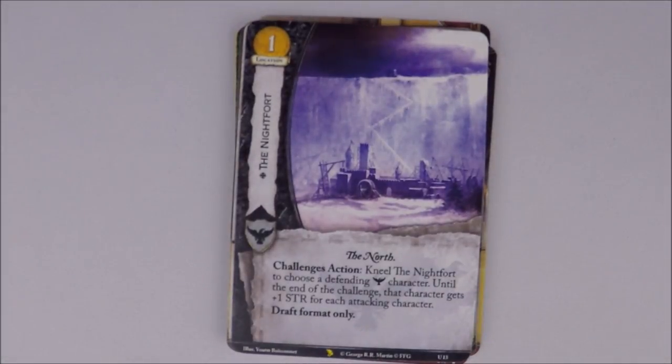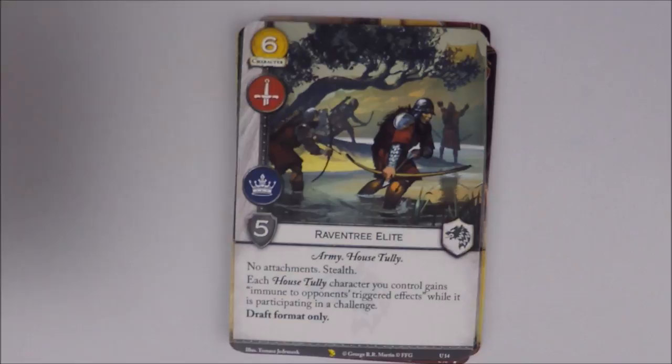I also drafted the Raven Tree Elite — another draft-only card. Six cost, five strength, military and power icons. They are an army host Tully, no attachments, stealth. Each Host Tully character you control gains immune to opponent's triggered effects while participating in a challenge. Draft format only. I know Big Fat Cat is in the draft set too as another Host Tully card, so this would work with her.